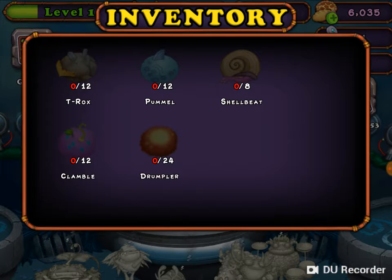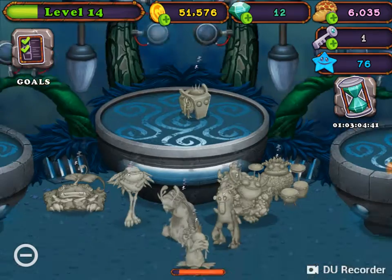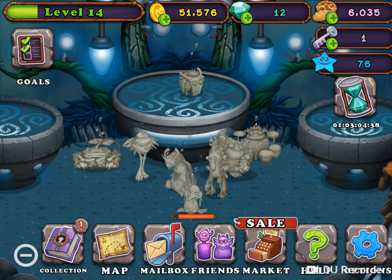And finally Timpah. He needs a whopping lot of monsters actually. He needs 12 T-Rocks, 12 pommels, 8 shelby, 12 clam balls and a whopping 24 drumplers. Jesus Christ.